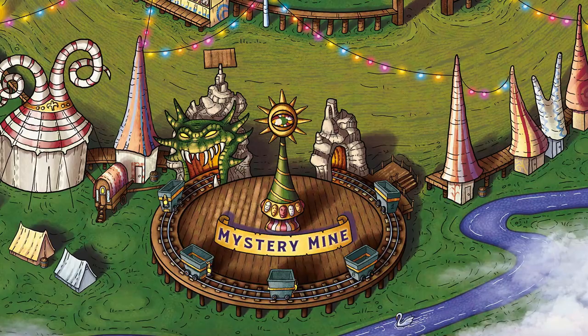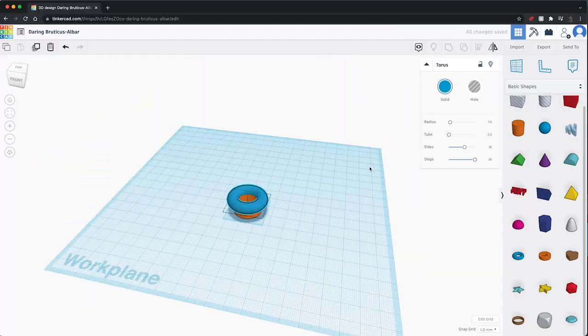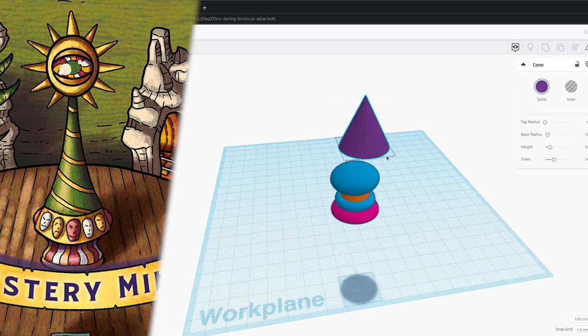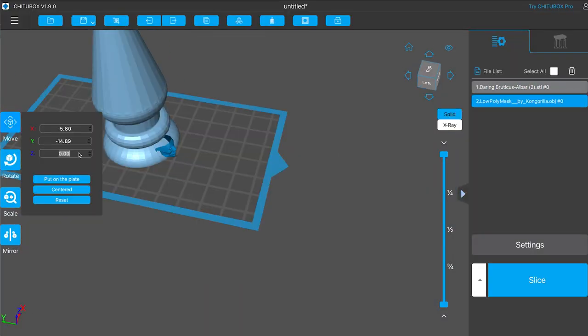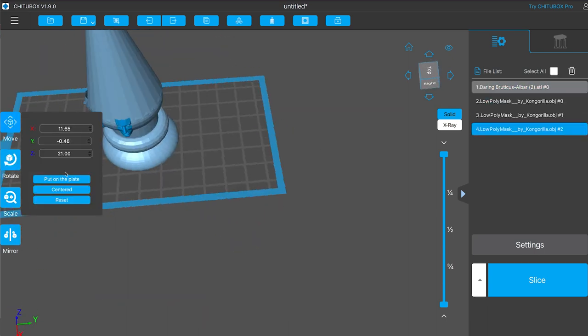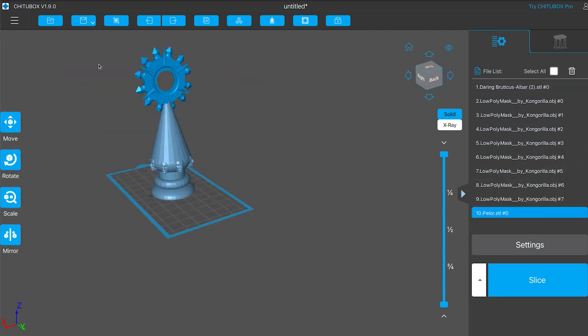It was at this point that I realized I'd forgotten to build a centrepiece. I'd been focusing on the track and the cave so much that I hadn't really looked at the map. So I jumped onto Tinkercad and threw something together. Comparing it to the original artwork, I came up with this basic shape. Then I brought it over to Chitterbox and threw in a few more masks and a Star of Pelor to represent the sun on top, and it starts to look a little bit more like what it's meant to. Then I printed this model out and got it ready to paint.